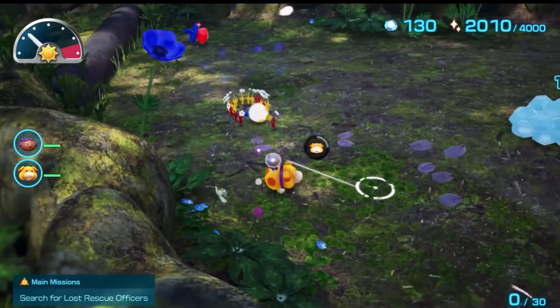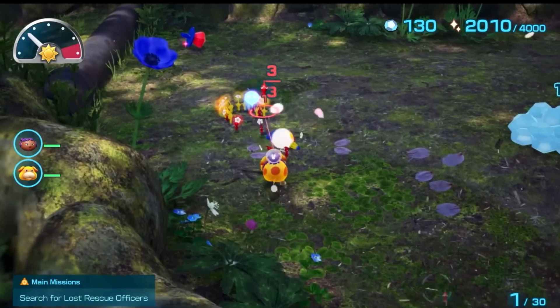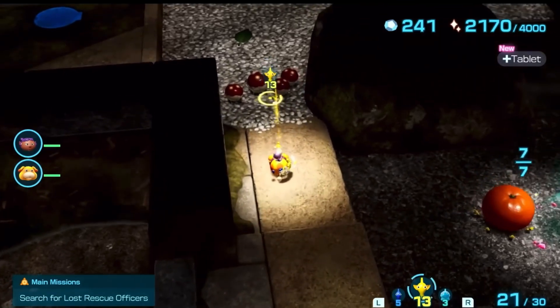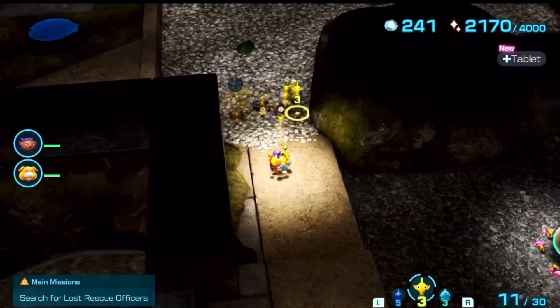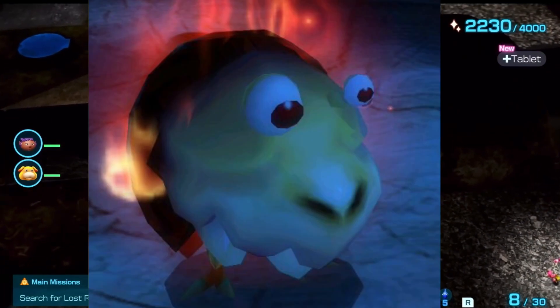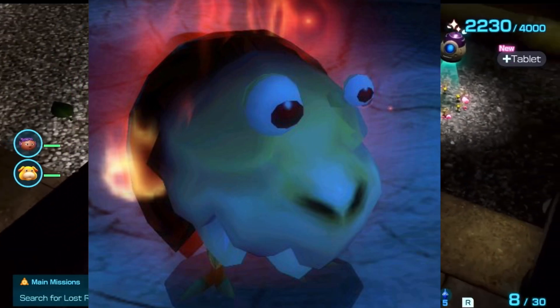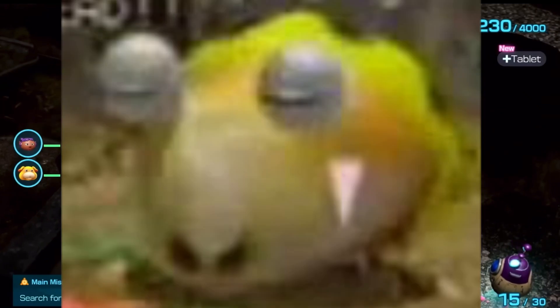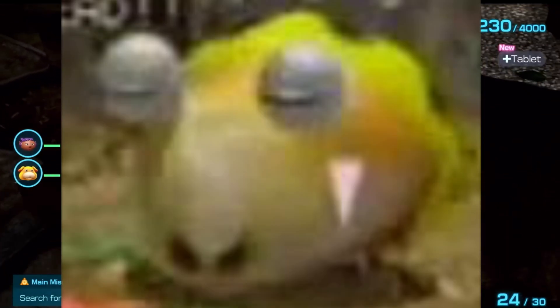Unfortunately, this is the only new enemy that was revealed in this trailer. This trailer has been around for a while — I'm surprised I just now got to it. This also leads me to think: are there going to be other Bulborb types that only certain Pikmin types could attack? Or is the Fiery Bulborb coming back? Maybe an Electric Bulborb that could look like that unused yellow Bulborb from the Pikmin 1 era?